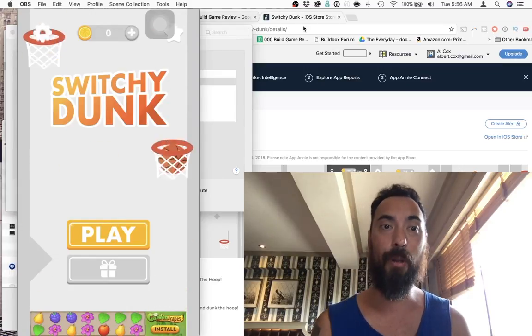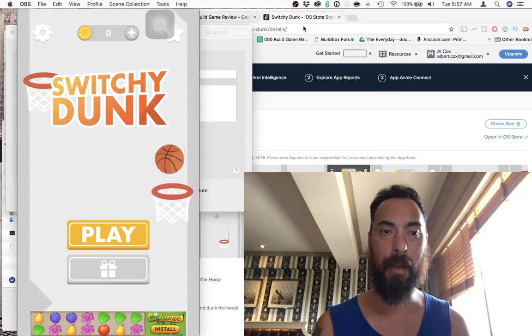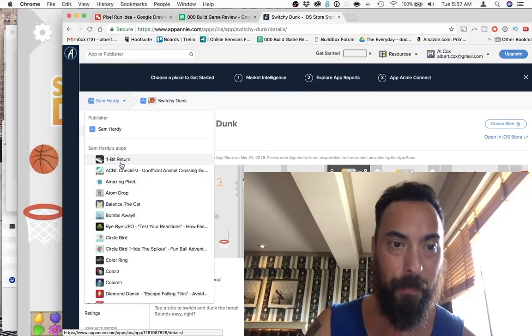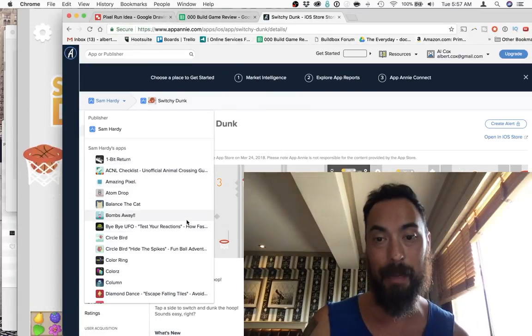Hey, what's up? I'm Al Cox and today we are playing Switchy Dunk. This game was built by BuildBox and published by Sam Hardy. He's made a bunch of cool games — One Bit Return, Atomic Drop — just keeps making games non-stop.